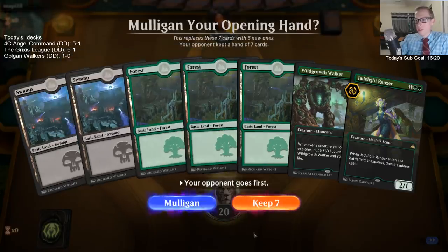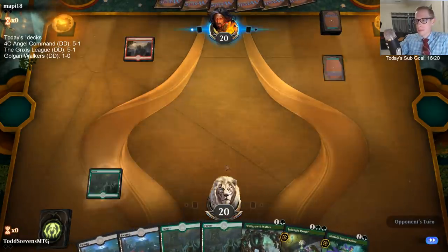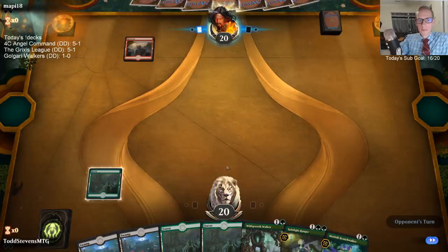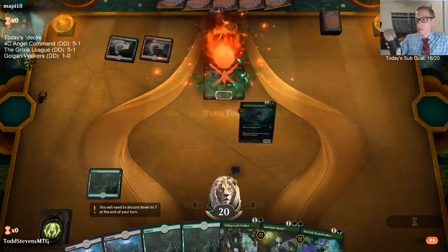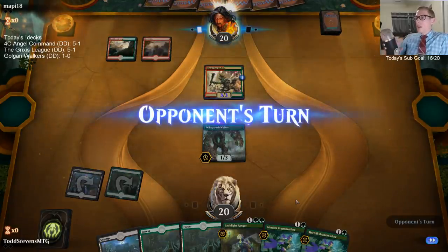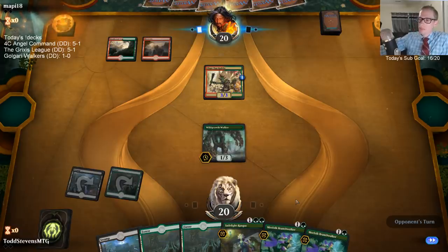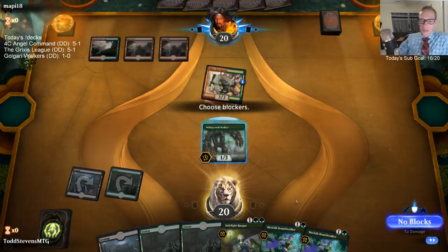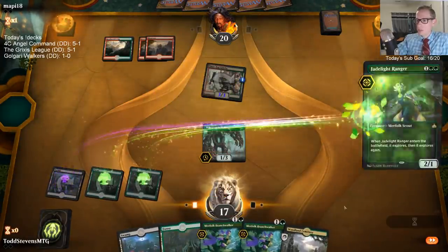I'm glad we get to just change the basics really easily. Okay, not Mono Red. So if it's Mono Red I was definitely going to have some choices, like do I cast the Wild Growth Walker or not?